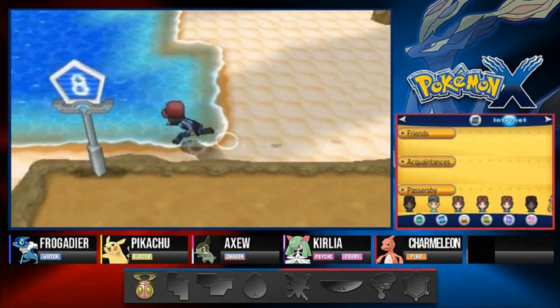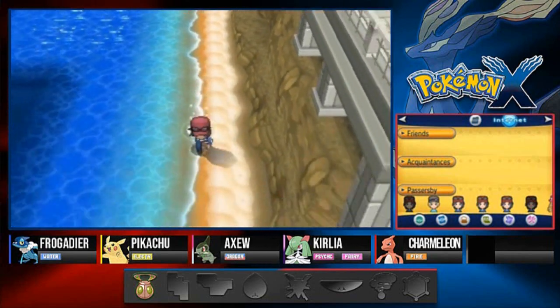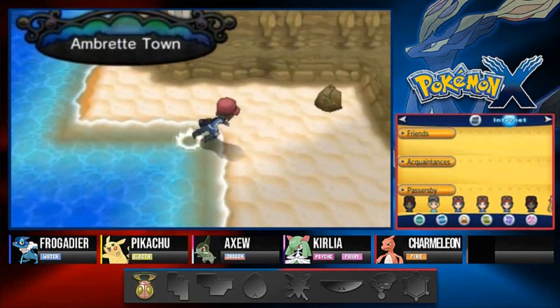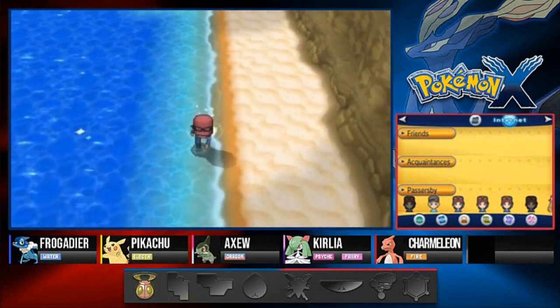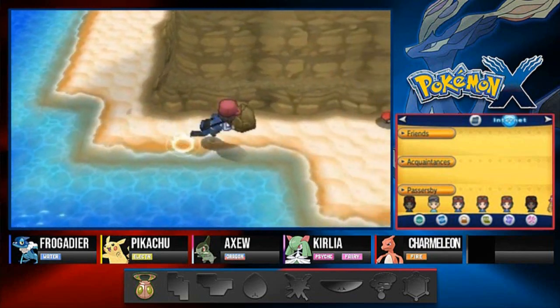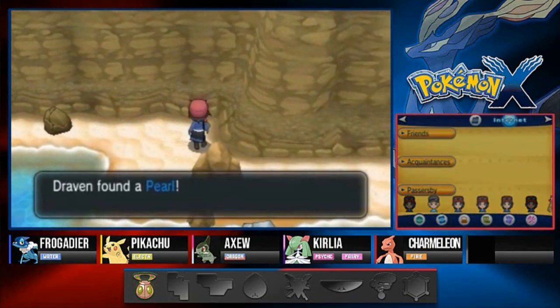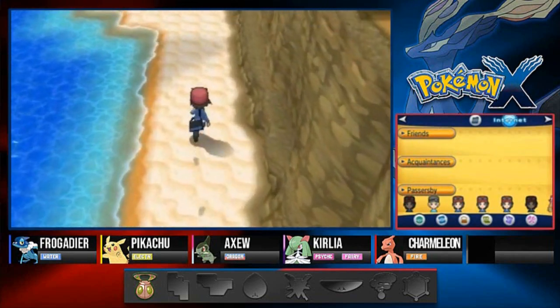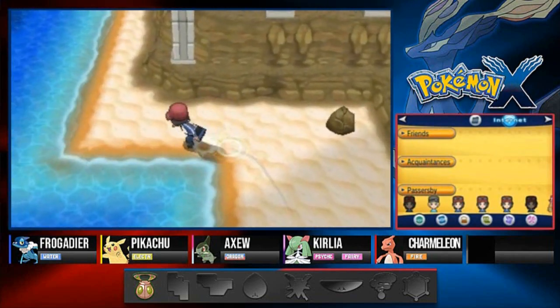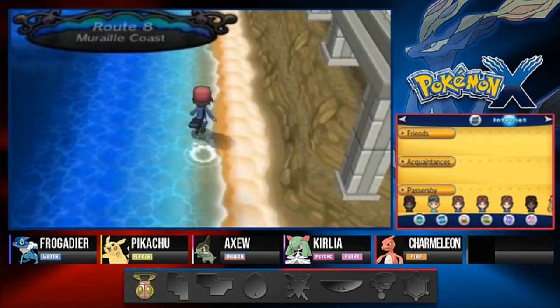Now here we are on Route 8. There are quite a few items we can find here. We're back near Ambrette Town and we found an item - a Pearl, which we can actually sell for a lot of money. Let's move on - I'm going to use Escape Rope because it's a little faster.